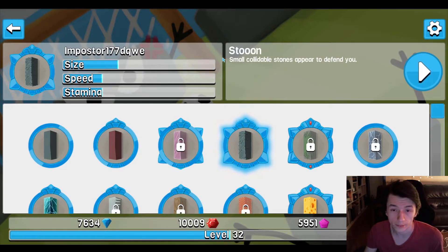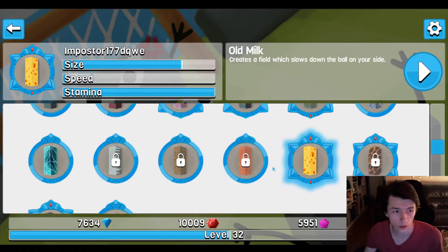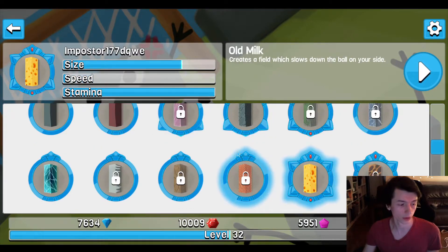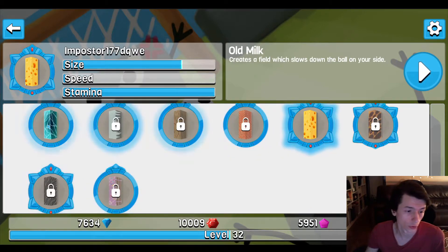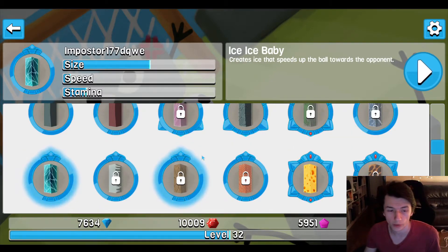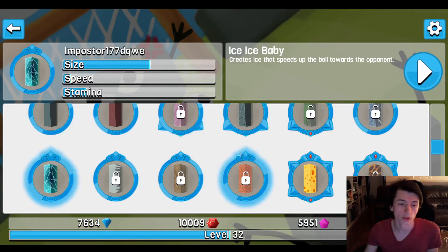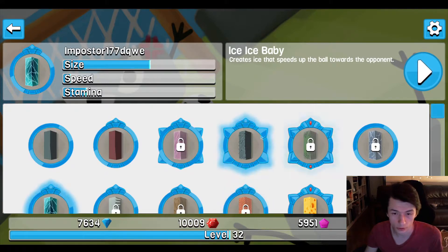One paddle is called Storm — small cloud-like stones appear to defend you. There's a Cheese one that creates a field of cheese which slows down the ball coming towards you. The Ice one creates ice that speeds up the ball going away from you. So apart from the stats, we also have these effects to make some sort of strategy.